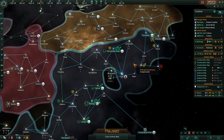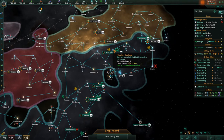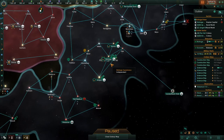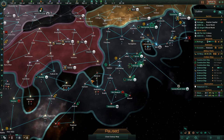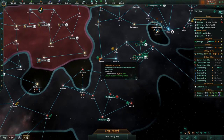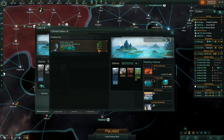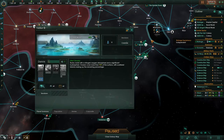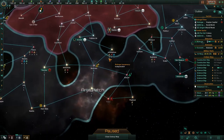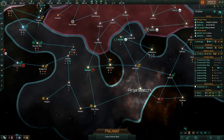Looking at construction and where we're at - there was a Gaia world up here that we grabbed, and that was very nice. We're colonizing one of these planets down here. This is an ocean world and it says it's 80% colonizable by us, and there's a ton of city districts. This has been a very mineral-poor map.